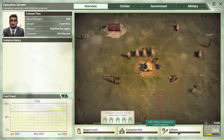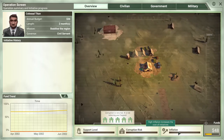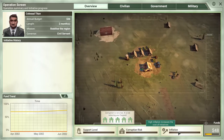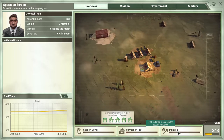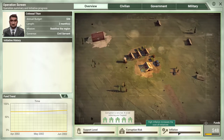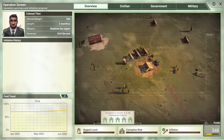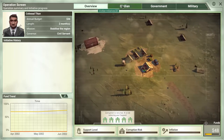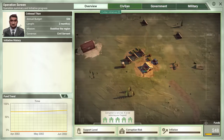You've got this interesting push and pull — you need to spend money to improve things, but you can't improve things too quickly or people will start skimming money off the top and inflation will spiral. It's an interesting balance, and that's only half the game. There's another half that starts later. For now, all you really have to focus on is spending money for initiatives. You have three different kinds: civilian, government, and military.